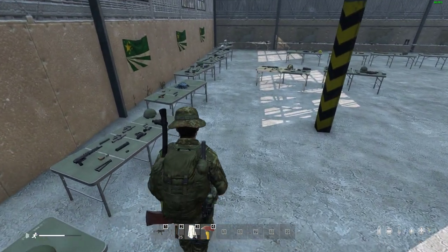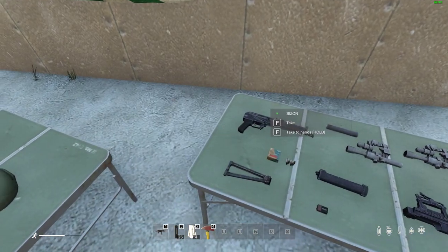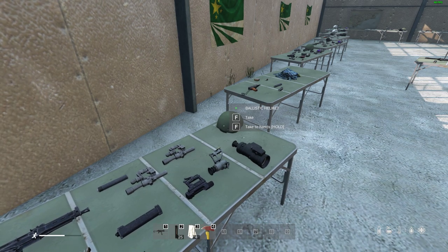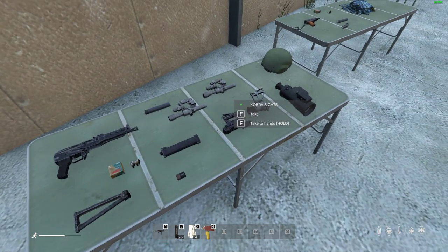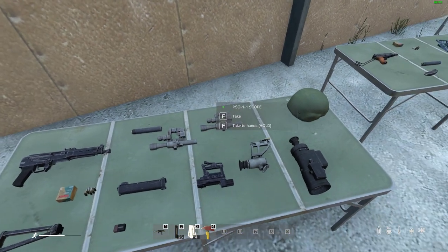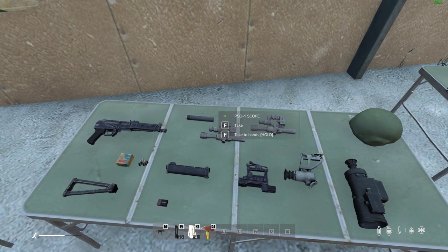Next are the SMGs — a bit more common. First, the Bison, which is very cool because it takes a really big 64-round mag. You'll find this in military locations, and you can add a lightweight buttstock and it will take all of the Russian-type sights. In the game there are two main groupings of sights: the Russian ones — the Cobra, the P1-87L, the 1PN51 night vision scope, the PSO-11, and the PSO-1 — which fit all Russian-type guns.